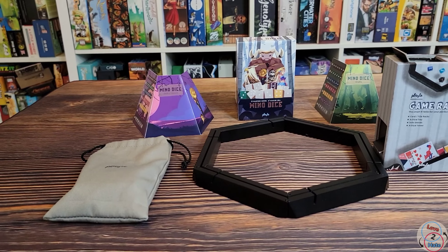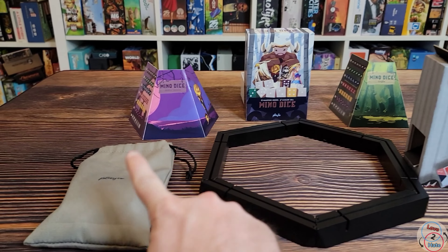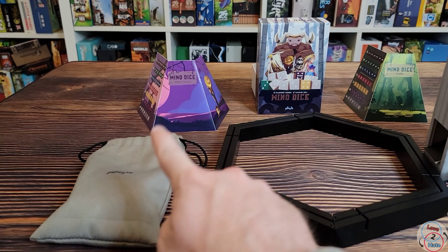How a round works: in the first hand you draw one die from the bag and have one round. In the second hand you draw two dice and have two rounds. In the third, three dice and three rounds, and so on — the number of hands depends on how many players are in the game. You draw from the bag and put your die behind your player shield so no one sees what you drew. Other players do the same, so you're not quite sure what everyone has.